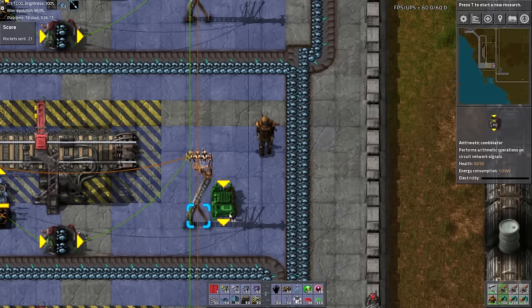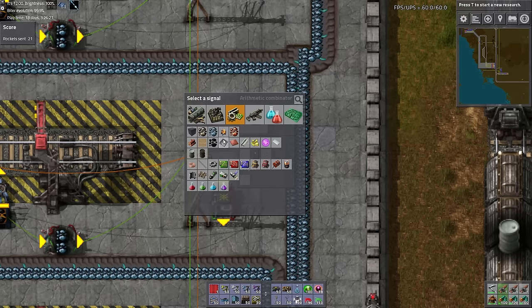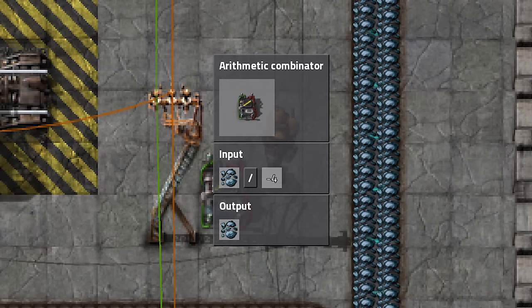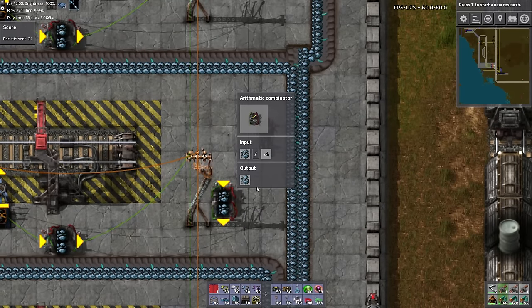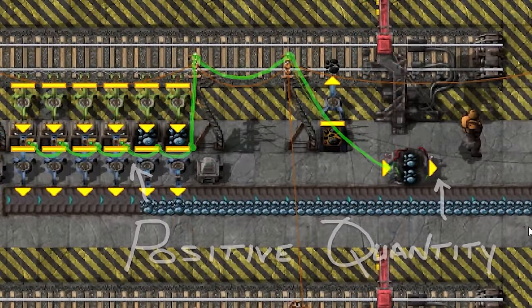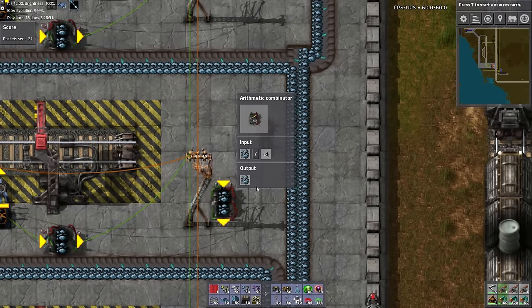Here we're going to place down an arithmetic combinator that will be used to take the average of all the stations in the offload. Set up the arithmetic combinator to divide iron ore by negative four, with output set to iron ore. We're dividing by four because we have four stations — divide by the number of stations you want to control. We're using a negative so that the negative average can be added to the positive quantity at each station.